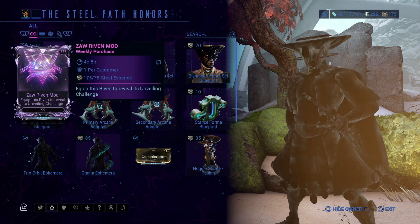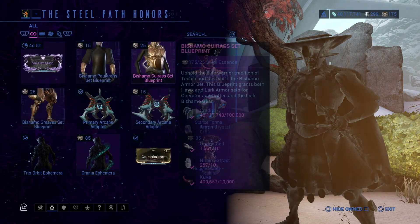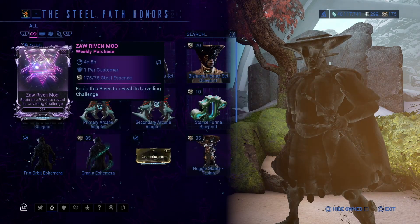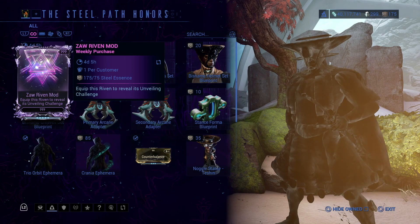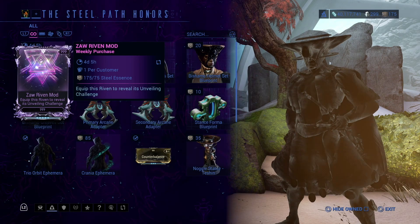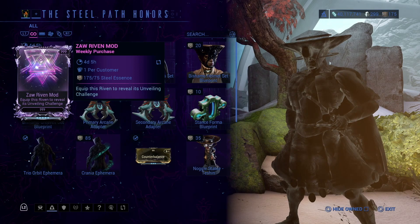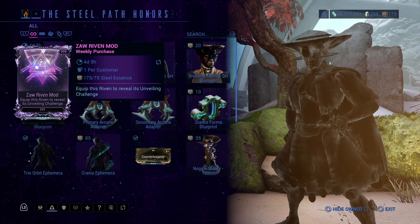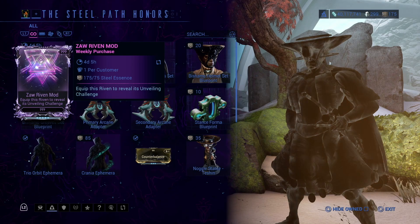He also has a Ribbon Cipher for sale for 20 Steel Essence. What a Ribbon Cipher does is it basically auto-completes the challenge — picture it like a Cipher for Spy missions, but instead a Cipher for Ribbon. It's very convenient in some cases, especially if you're a content creator trying to make a video quickly without time to complete the challenge.